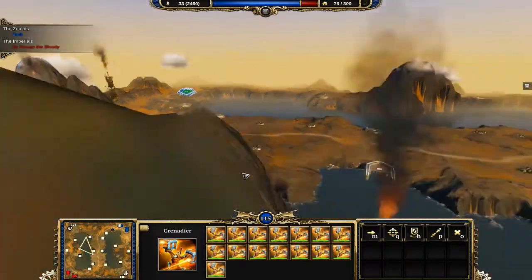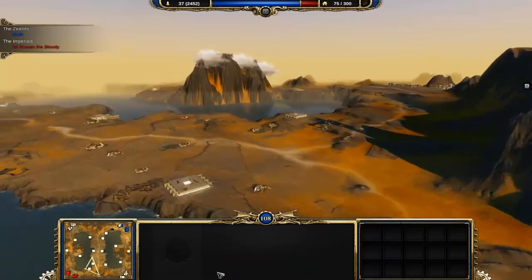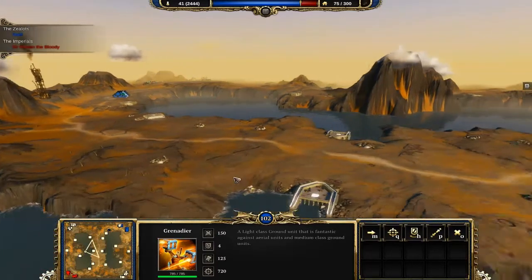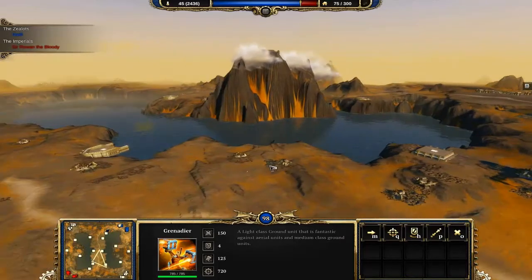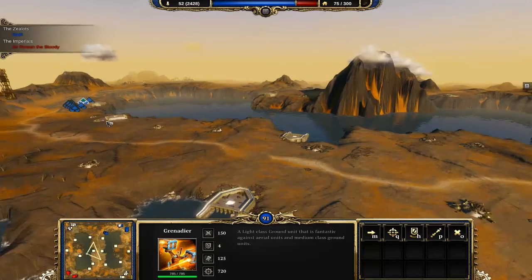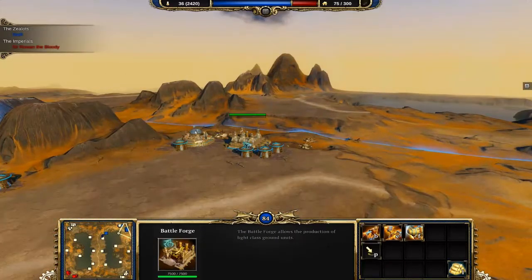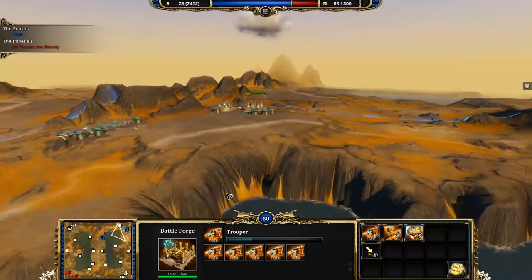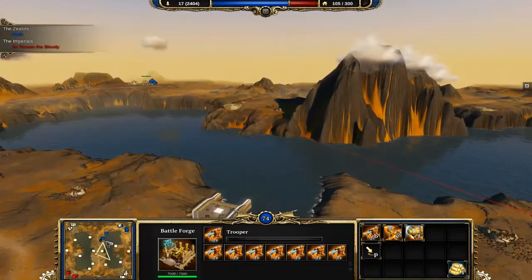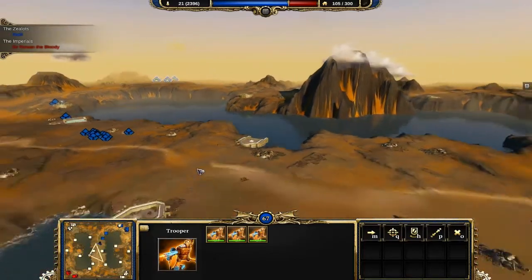We're just going to bring some units down here and let's take some grenadiers in here so we can pick up these points. We can get some more recruits in and that will get us more points, and that means we can make more units. I'm not too good at this game, so don't expect me to be an amazing player.